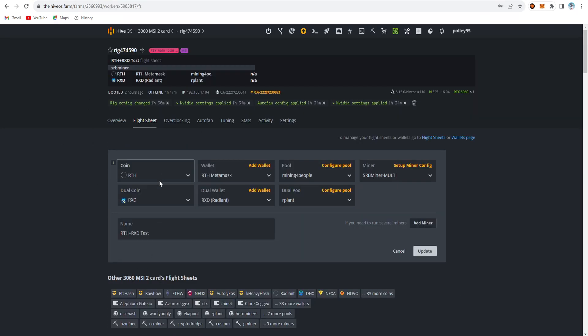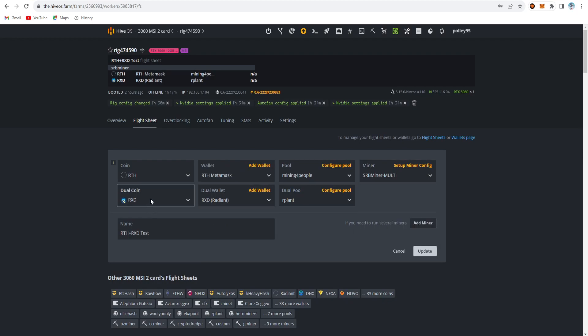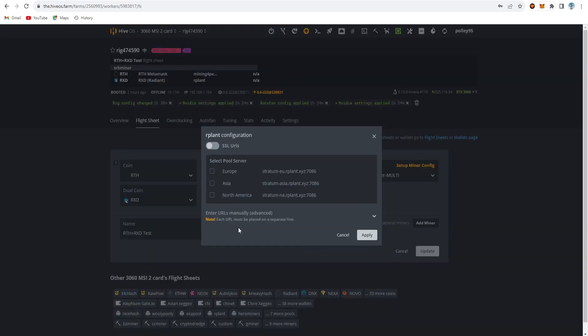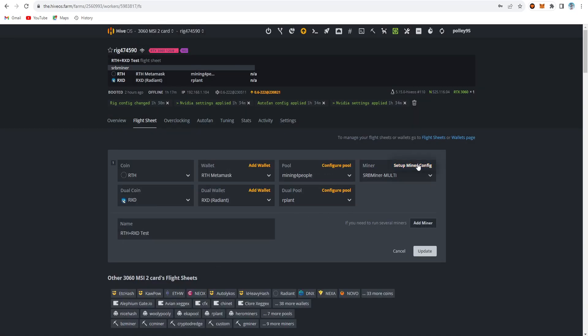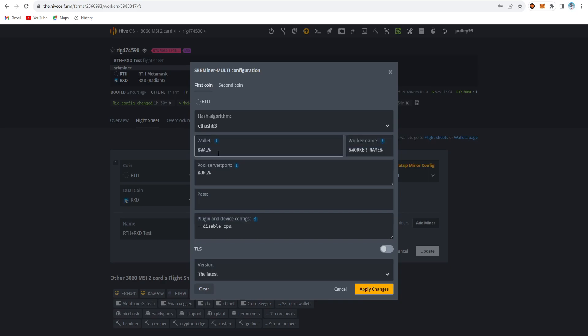In the flightsheet, I choose Rhetherium as the first coin, then the MetaMask wallet for Rhetherium. For the mining pool I am using low difficulty, and the Finland low difficulty server address. Apply changes, select SRB Miner. For the second coin, choose RXD, select the Radiant wallet, and use R-Plant Asia server. On the setup config file, choose the Ethash B3 algorithm.